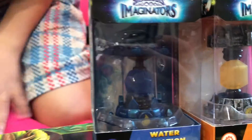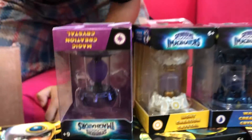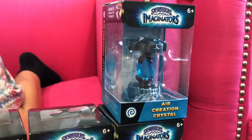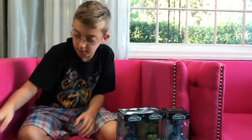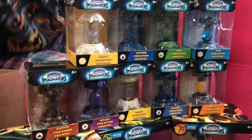We have Master Aurora, and then we have these tech creation crystals — we have a bunch of crystals! Basically with these crystals you can build any Skylander you want, but it has to be the type of whatever crystal it is. So if you have a life crystal, you have to make a life-type character. You can't really make anything you want — you have to make it part of that type.